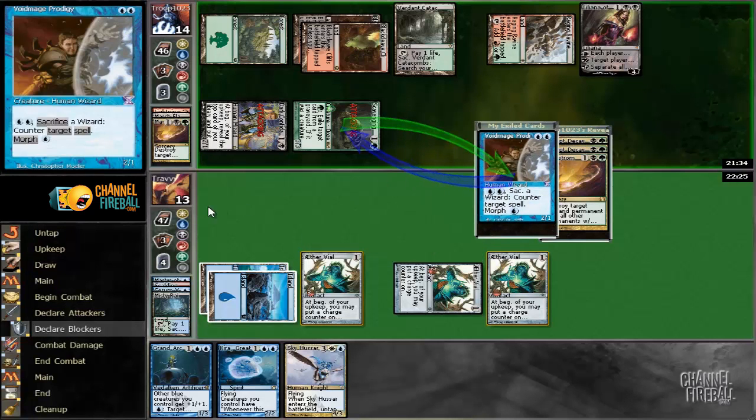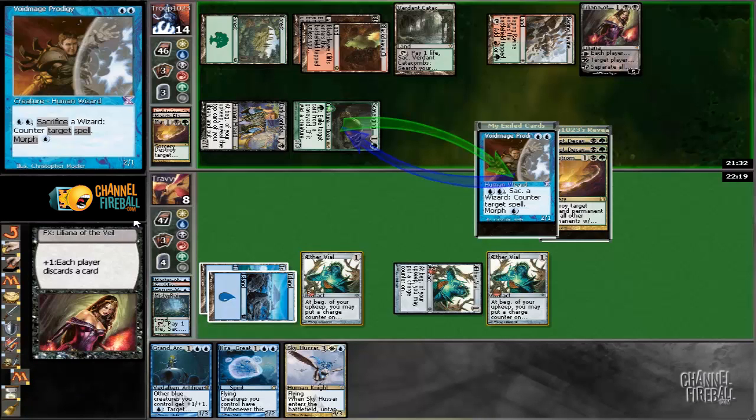I didn't block. I'm thinking about that Liliana bail. Kira's staying, so I guess that means Sky Hussar — because Grand Architect... is Grand Architect a better effect? Sky Hussar just seems a ways from actually happening. I could have put out Grand Architect during combat and chumped the Confidant — we'd lose it to Liliana though — but then we could have untapped with Kira and Sower, with Sky Hussar still in hand. I think I should have done that.